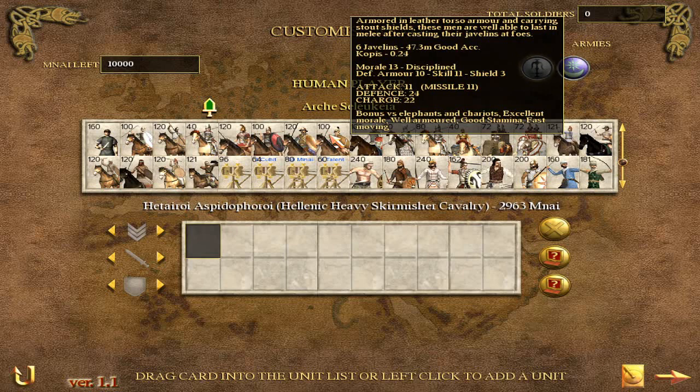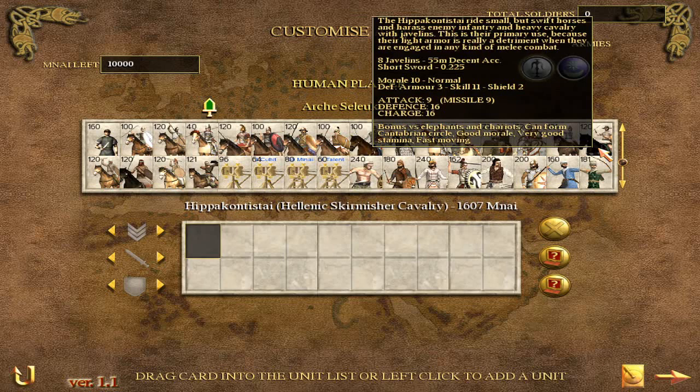A javelin cavalry unit — you can get them up close to an enemy and they'll be able to skirmish with devastating effects with a very high attack. They don't come in as many numbers as infantry, so they probably deal a bit less overall damage, but the higher attack and carrying a couple more javelins than infantry helps make up for this. Even a unit like the Hippakontistai — their missile attack of 9, with 8 javelins at decent accuracy — if you park these guys on an enemy's flank and start throwing, they're going to deal a lot of damage, able to position themselves better in a mobile way.